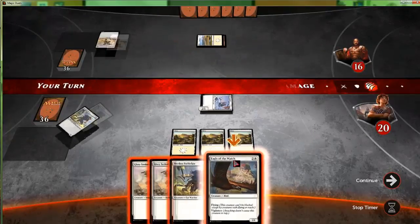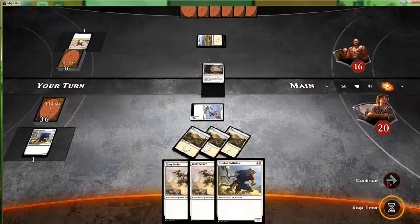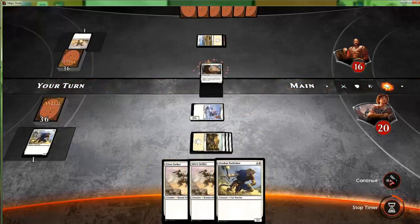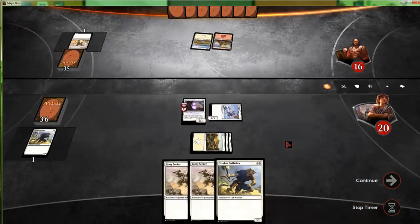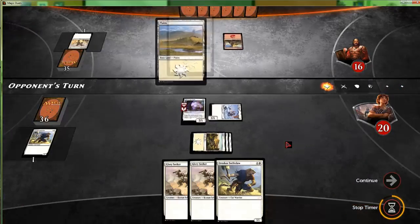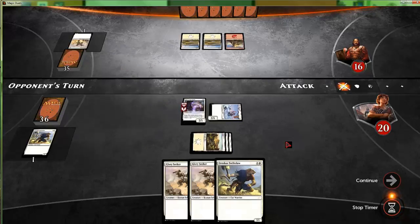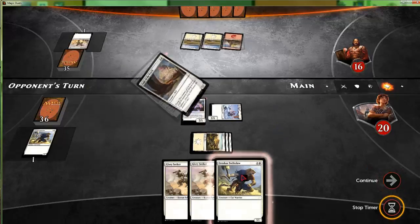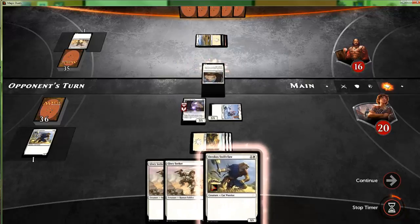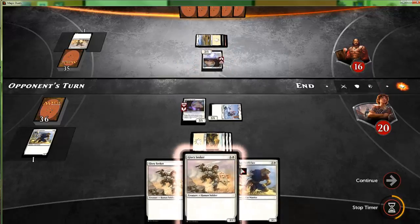During our second main phase we'll play our Eagle of the Watch, then pass the turn — it actually passes for us so there's not much that needs to be done. Main phase two, Eagle of the Watch. If we hit a land we can go Swift Claw and Glory Seeker; if not, we just play Swift Claw.